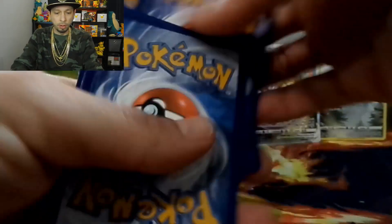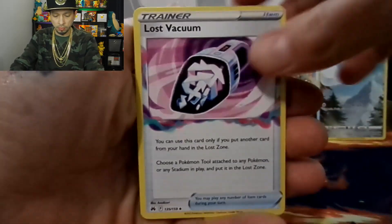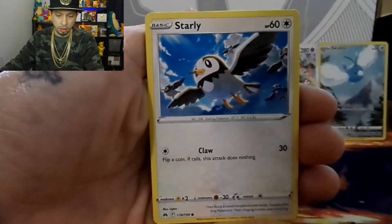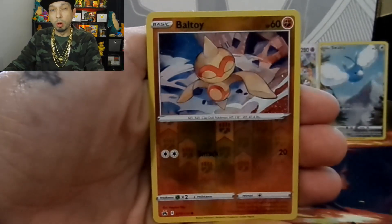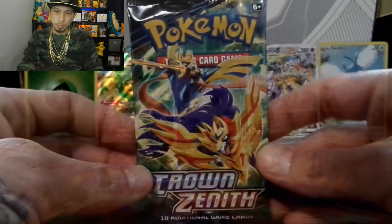Pack six: dark energy, Lost Vacuum, Luxio, Nidoran, Ralts, Starly, Scyther, Inkay, Yungoos, a Ball Guy reverse holo, followed by a Galarian Berserk. Pack seven — there's got to be some more hits in here, let's go.